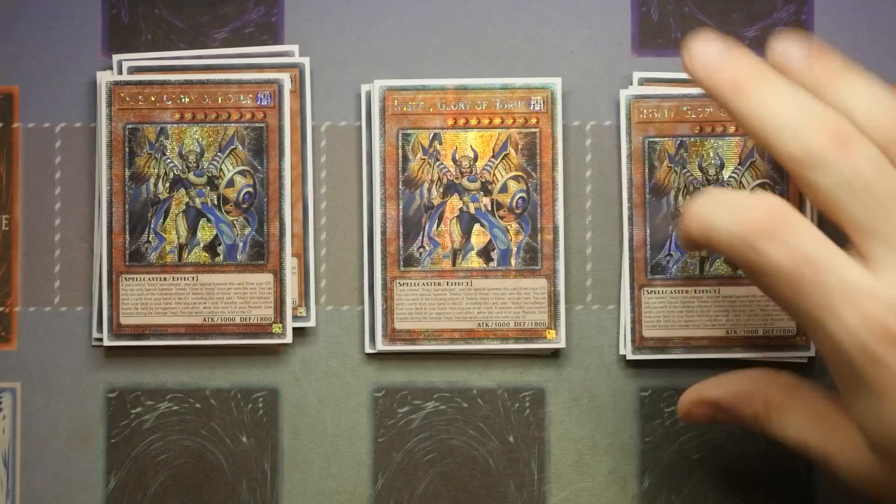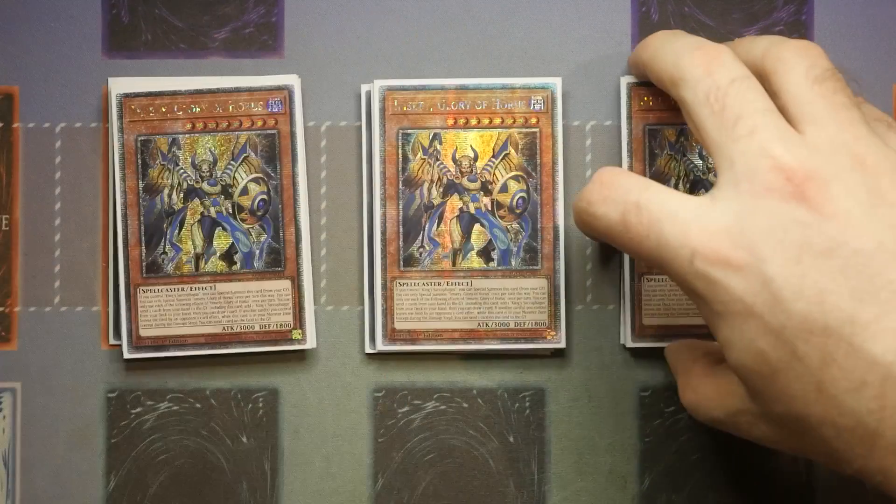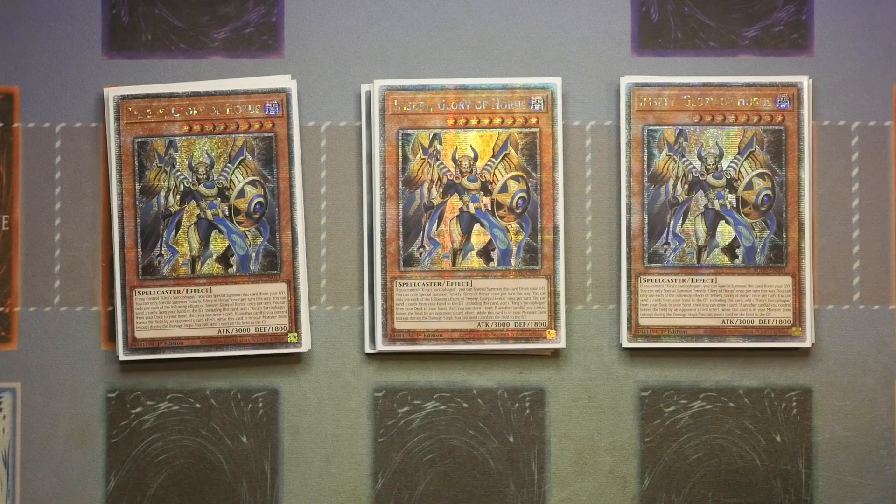For the Horus cards, of course triple Imseti — this is the most important card, which is why it's also the most expensive. This is the one that gets you King Sark, gets you the draw, and foolish burials from your hand as well. It's really, really powerful and that's the reason it's the most expensive of all of them.